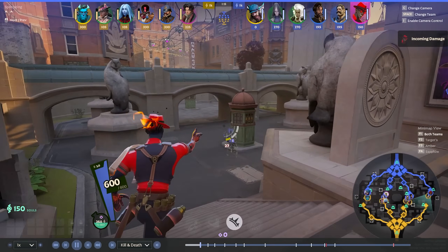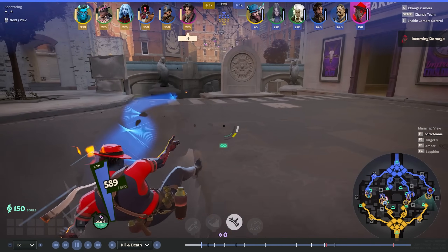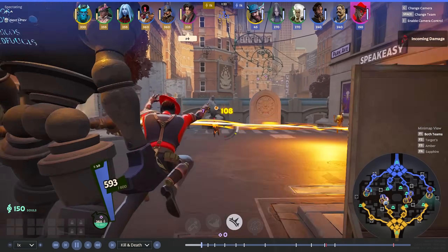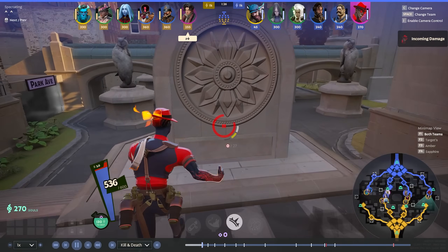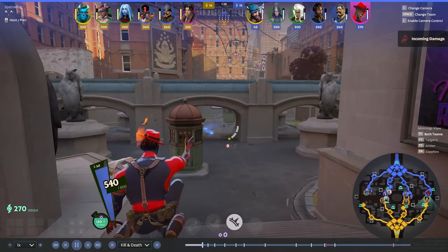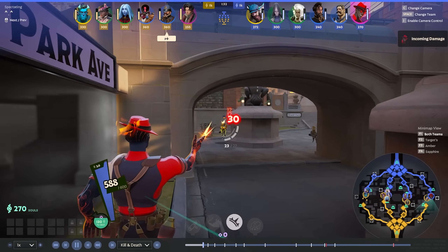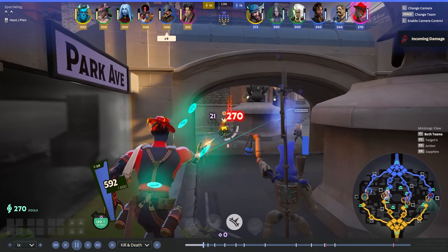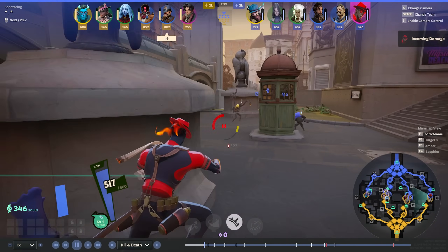He's laning into a Pocket, and one thing to keep in mind is that all of our abilities that deal Spirit damage, especially our Burn, will do about 15% extra damage early on because Pocket starts with minus 15% Spirit Resist. That's why building shields is very good on Pocket, because shields don't account for Spirit Resistance. So when Pocket starts building shields, we need to chunk the shield down before we start applying damage to his HP.